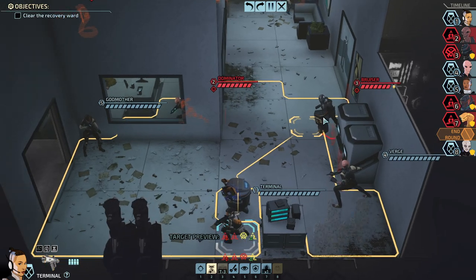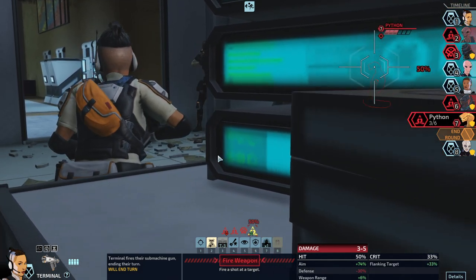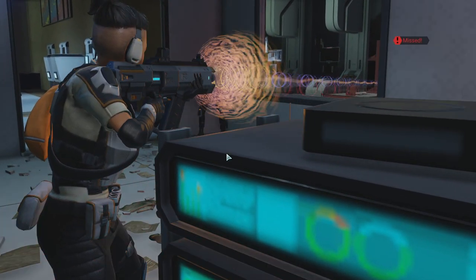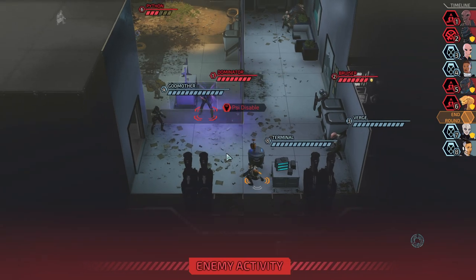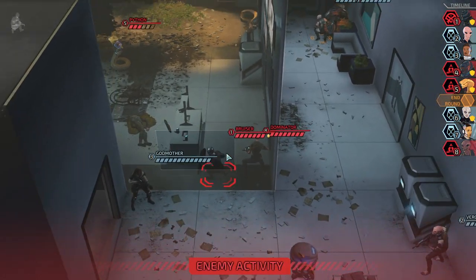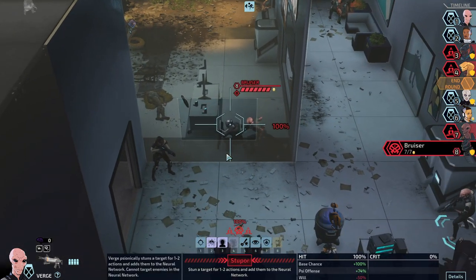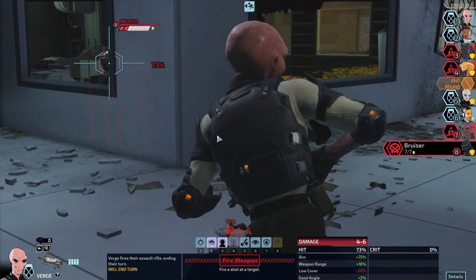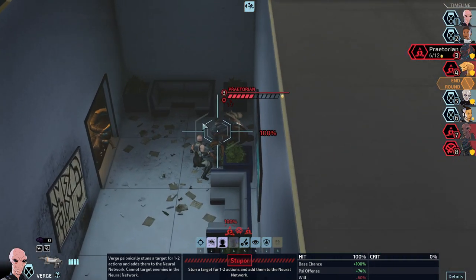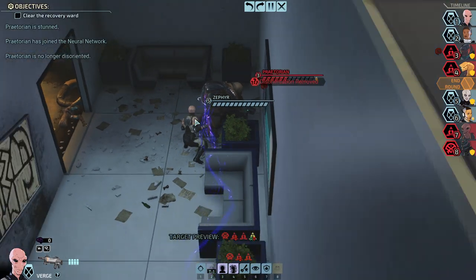He will not be a problem. I guess we can kill the Python. Our best chance to hit is 73 — not bad. We can disable the Praetorian. That indeed works.